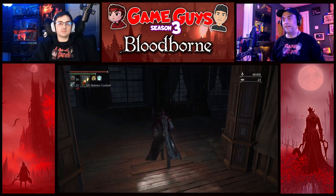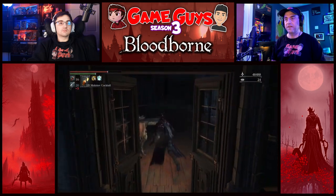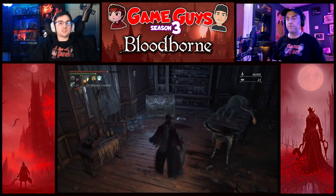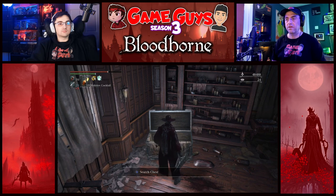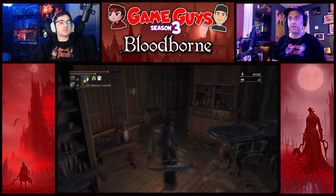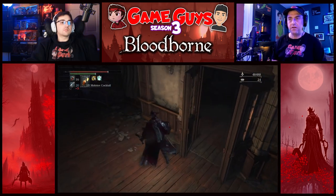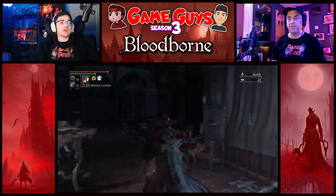Take her right down this hallway. I'm having trouble seeing her in here. There's a chest — let's loot that chest. Let's go up around this room and see what we can find. We still have our lantern, which is helping us. Doesn't look like there's nothing there. Nothing here. It looks like there's nothing else in this room. Let's backtrack.